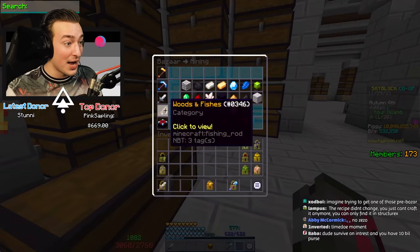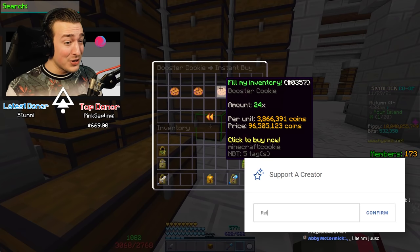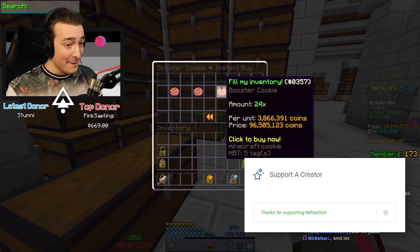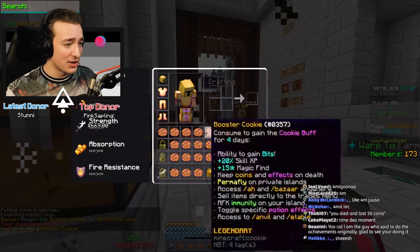Anyway, this is what you all need - get on store.hypixel.net and use code Refraction, man. You would make rocks, baby. I'll just buy an inventory full - I'm getting dangerously close to not having a cookie buff and I'm not about that.